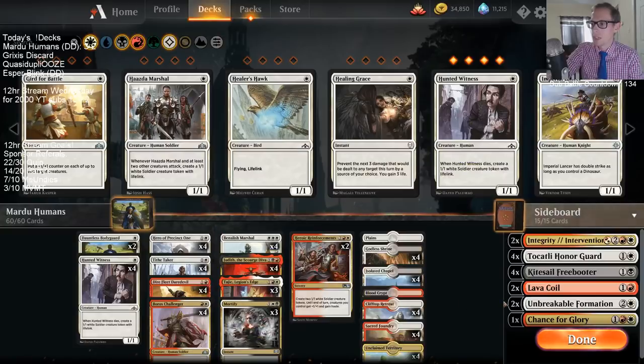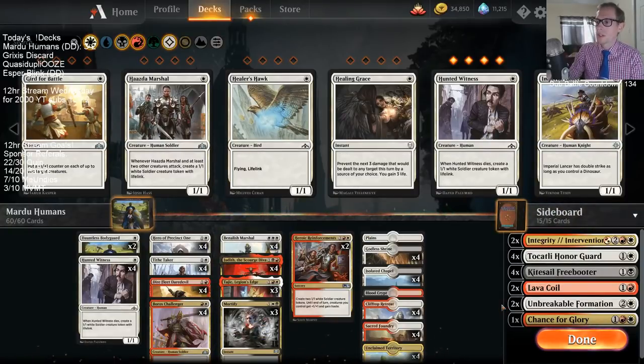I didn't love Unbreakable Formation and Integrity in the sideboard — those weren't cards I was ever thrilled to bring in. I'd rather have more specialized cards. White weenie splash Judith does pretty good and that's probably where you want to take the deck. Azcanta's Binding costs too much — Conclave Tribunal costs a lot less, four mana is too much for the deck. If you want to go four mana, Ajani is certainly worthwhile as a sideboard card against control.